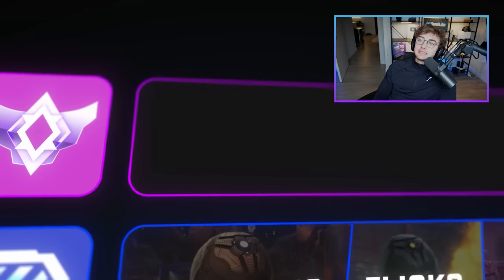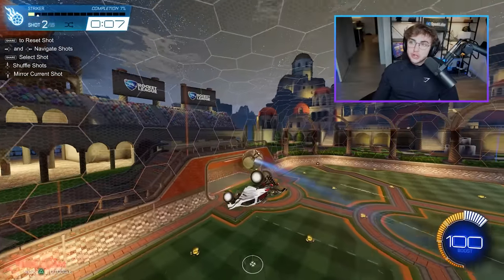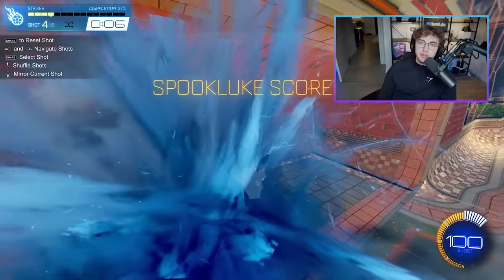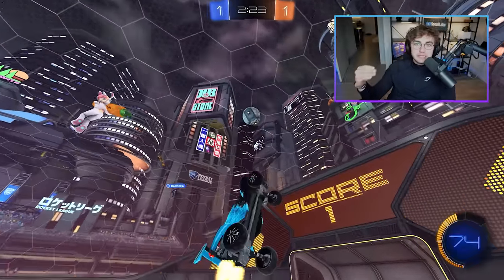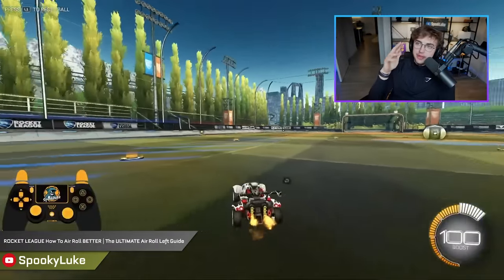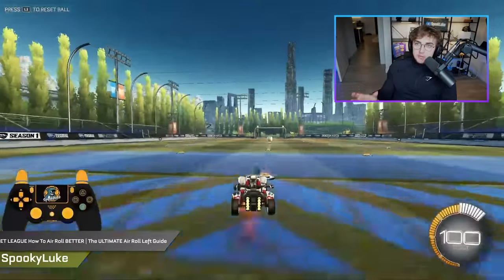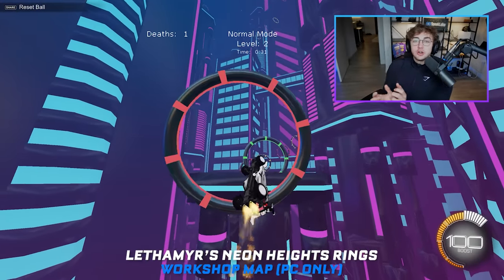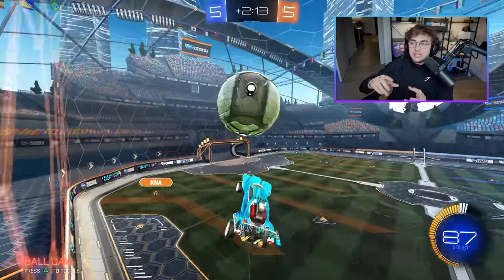Moving on to champ, I would start to include directional air roll. Directional air roll is going to be the foundation of all advanced mechanics. If I could go back in time, I would put directional air roll as the first thing I learned before any of these more advanced things. The last thing you want to do is learn air dribbles, double taps, or ceiling shots and only be able to joystick air roll — because joystick air roll is good, but it doesn't allow the deception or next level of misdirection and car control that you get with directional air roll, tornado spin, and the rest of it. Start with some rings maps in champ.